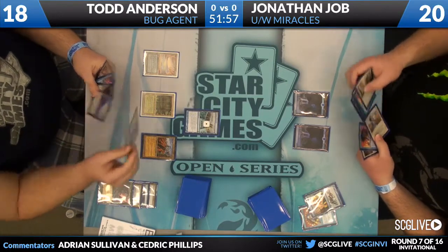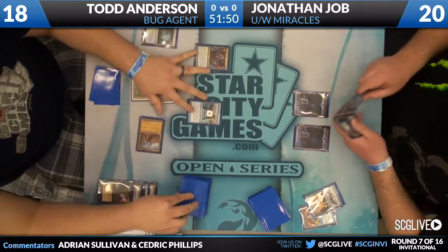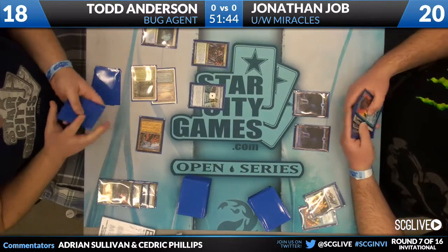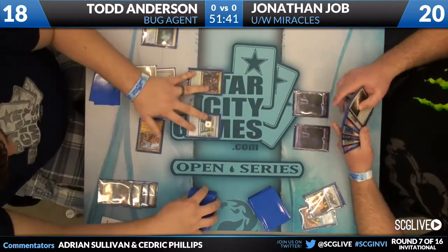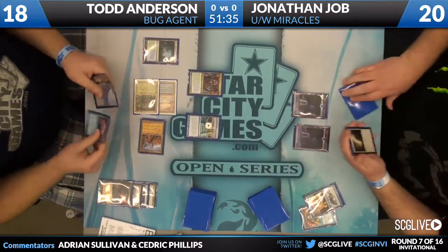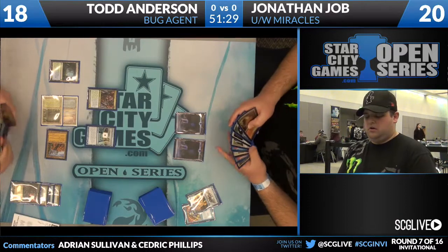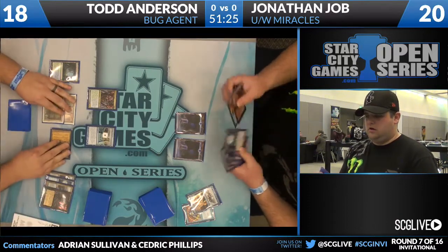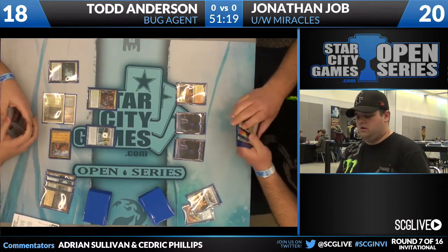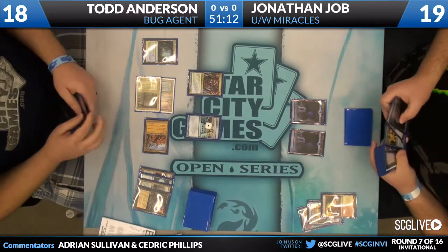We see Jon missing a land drop — how sad for him. Fourth mana here from Todd Anderson. Shardless Agent. Cascade, remember, triggers on being cast. Abrupt Decay — the old whammy. Abrupt Decay is the only actual potential whiff that exists in Todd's deck at this moment in the game. Found one, unfortunately. Well, I guess you got a good 2/2 at least. You can give the beatdown since Jon doesn't have any lands right now, but he did draw an Arid Mesa so he can get back into things. I'm Adrian Sullivan here in the booth with Cedric Phillips.